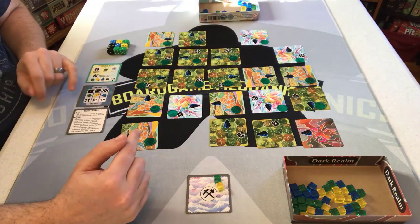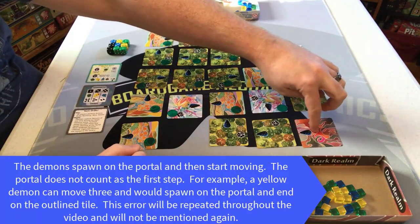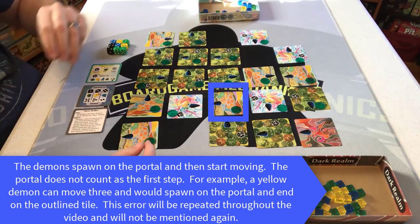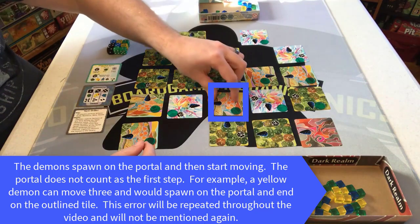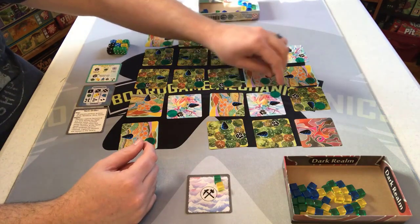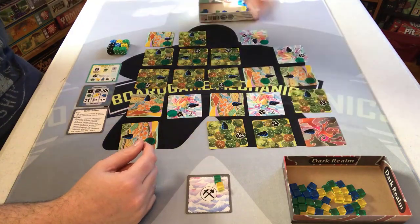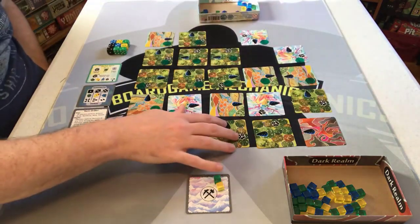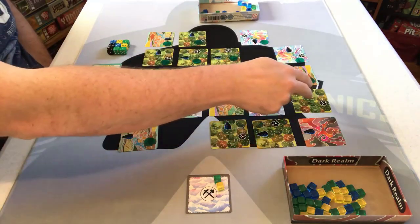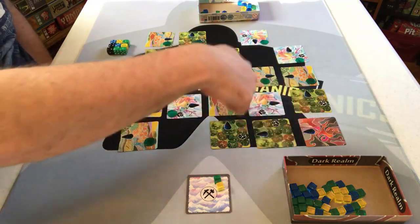Some demons can move four spaces — a green one spawning at the portal counts the portal as step one. I'm going to rotate a few more tiles to build a really long path. I can plan obelisk placement accordingly because I know the demons will walk through these seven tiles first — that's at least two turns before anyone is in danger of escaping.